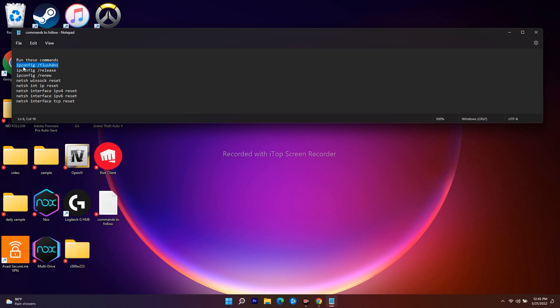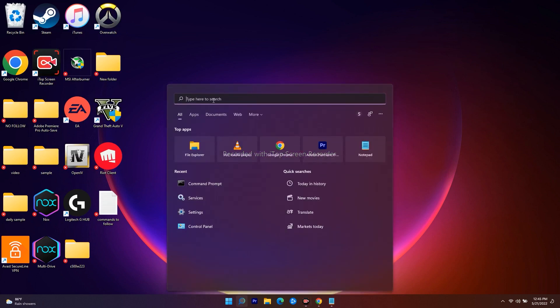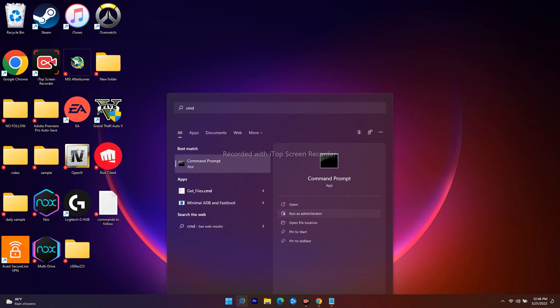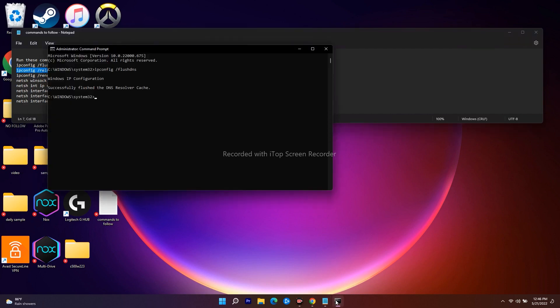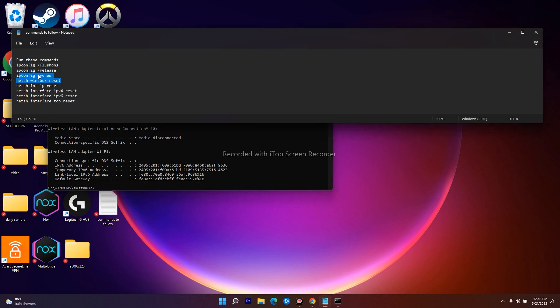The next step is to install Visual C++. A link to the official Microsoft Visual C++ page will be in the description. Check whether your PC is 32-bit or 64-bit and download the appropriate version. After installing, restart your PC and try launching the game from Steam.